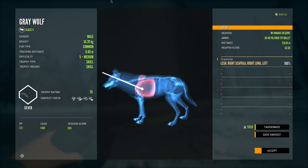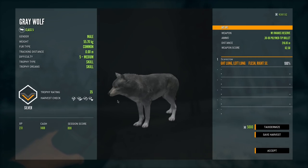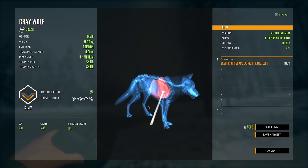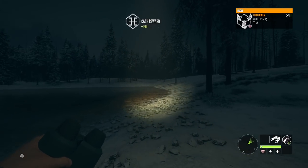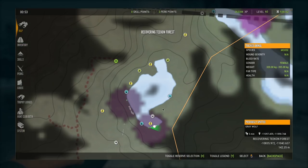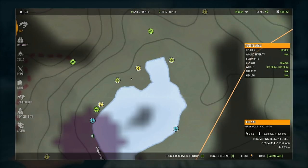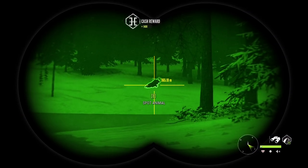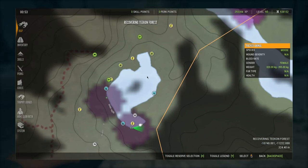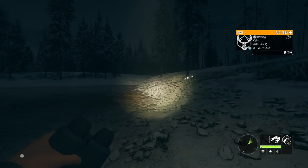Here's the wolf we absolutely butchered — vertebrae hits both times, a little unfortunate. Let's grab the one we killed first. Here it is — a common level five, just a silver, but we perfectly double lunged it. Now we're going to loop around this side of the lake to get over to where those other wolves are on the tip of this little piece of land.